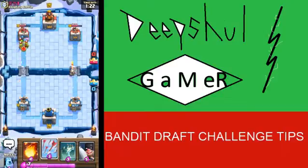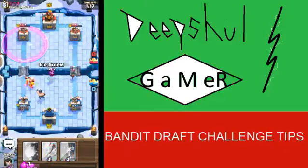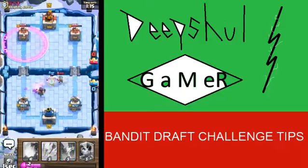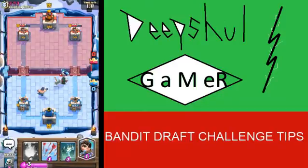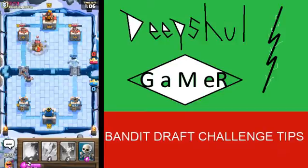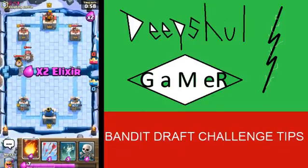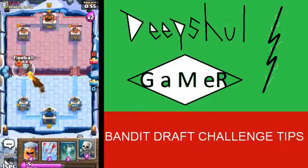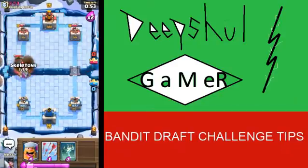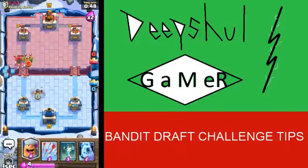My Lumberjack is actually doing a lot of damage right now. We're going to take this away here. Let me drop this at the bridge just to see what he's going to do — I'm doing a lot of damage onto him. Oh, he's going to get a hell of a lot of value there. I'm going to wait for something.